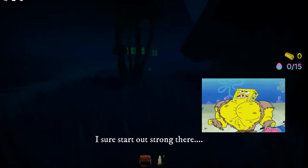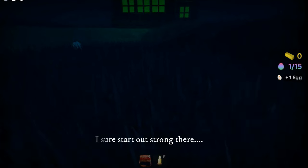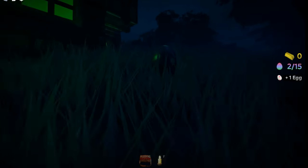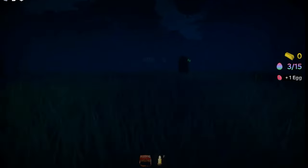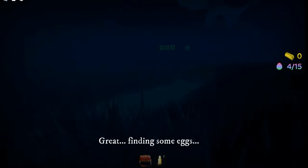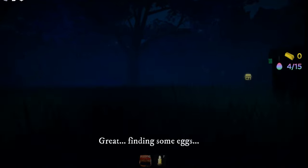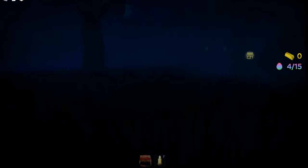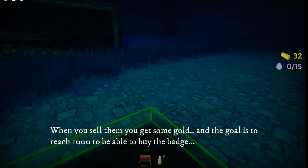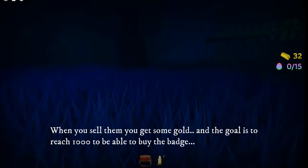I sure start out strong there — finding some eggs. When you sell them, you get some gold, and the goal is to reach 1,000 to be able to buy the badge.